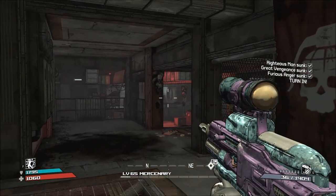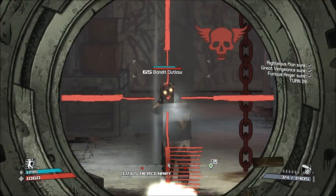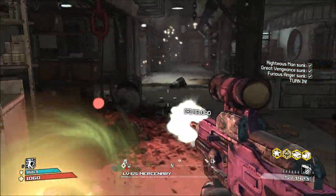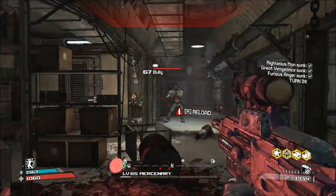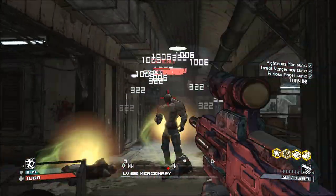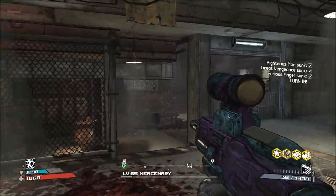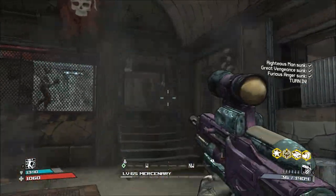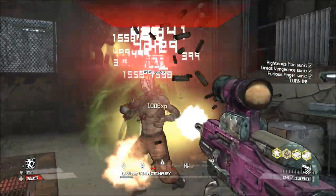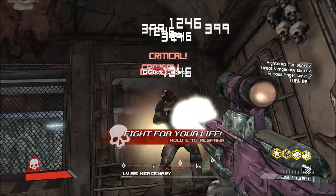As you know from Borderlands 2, the Dahl Corporation is known for producing weapons that have exceptionally low recoil, as well as weapons that burst fire. While low recoil has been a staple of the Dahl brand for all three Borderlands games so far, Dahl used to make a wider variety of non-burst fire weapons. Compared to Borderlands 2, where Dahl makes snipers, SMGs, pistols, and assault rifles that all burst fire, Dahl used to make both revolvers and shotguns in Borderlands 1. It's also worth mentioning that Dahl weapons could either be semi-automatic, 3–5 round burst, or even fully automatic in Borderlands 1.